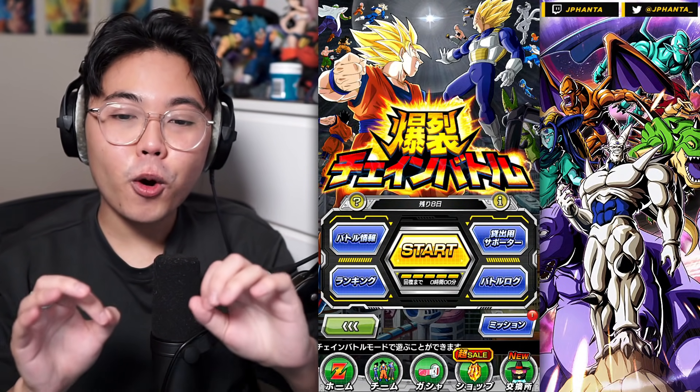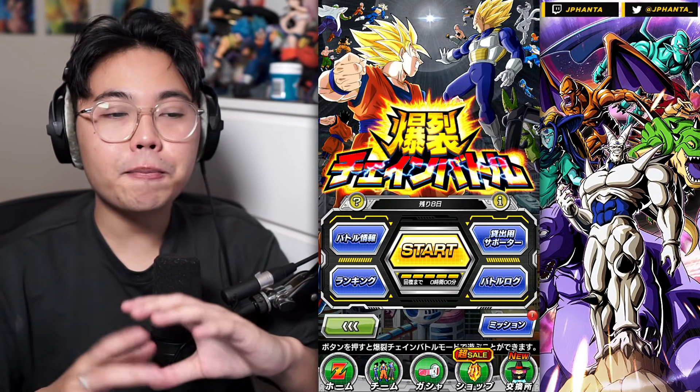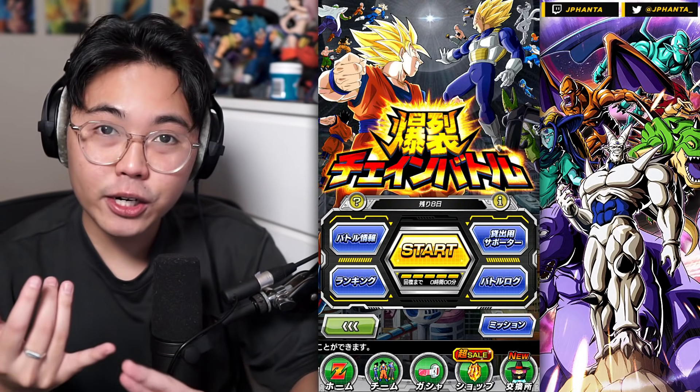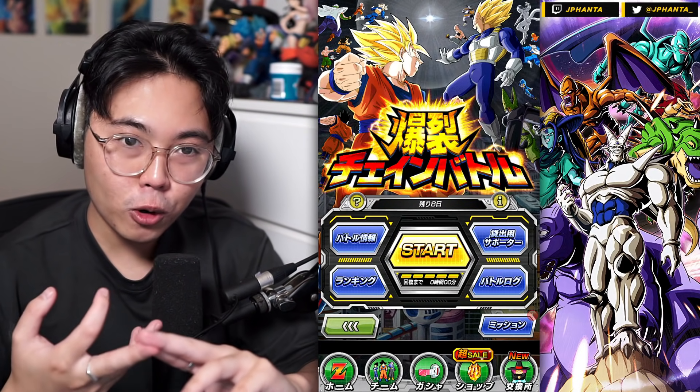Today we got a brand new chain battle on both Global and JP. The bosses for both versions is going to be Baby, and the advantage categories for them are GT Heroes, Giant Form, and Dragon Ball Seekers.